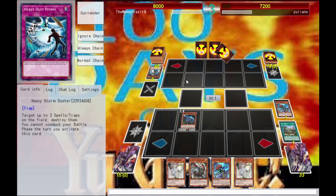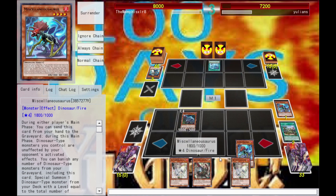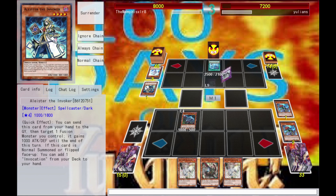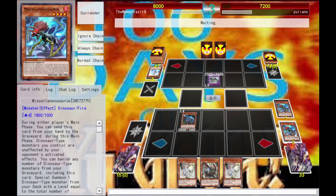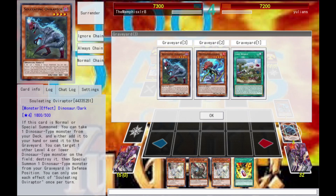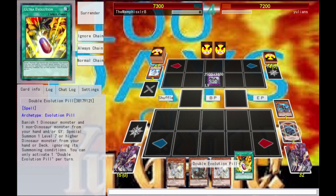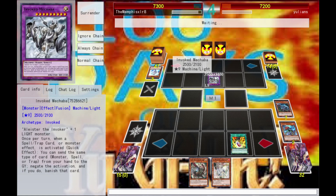He's got a monster, a spell, and a trap in the graveyard. I'm still wondering if there's going to be a monster that requires banishing a monster, a spell, and a trap as a summoning condition. I'm gonna do this just so I have Miscellaneousaurus in the grave — it won't work because that's still negated, but I just want to get that in the graveyard. He has my Chuba — that's a little annoying. If I can top-deck my Ultimate Conductor I can just beat into Mechaba. What do we got? Ultimate to Evolution Pill.